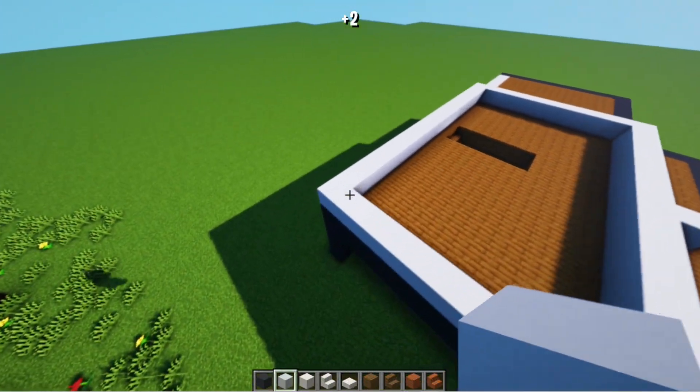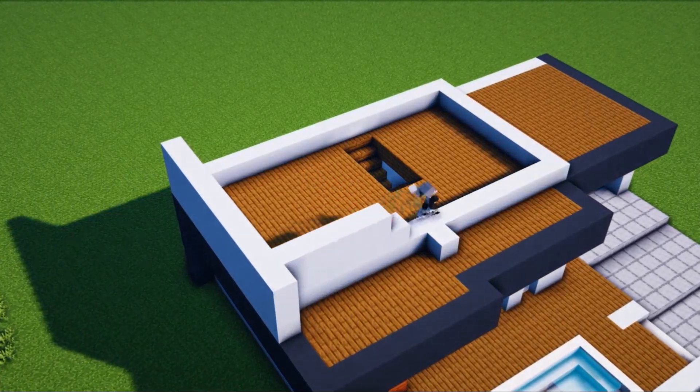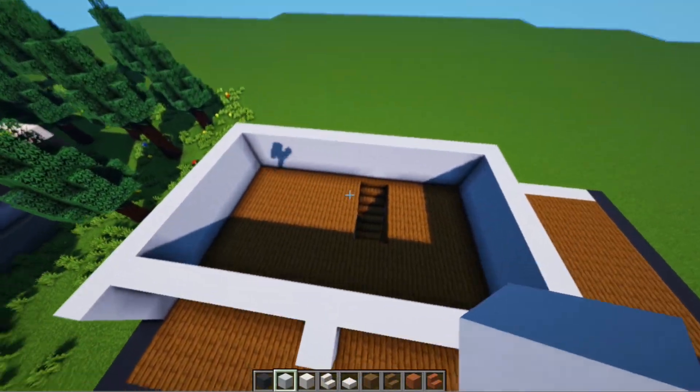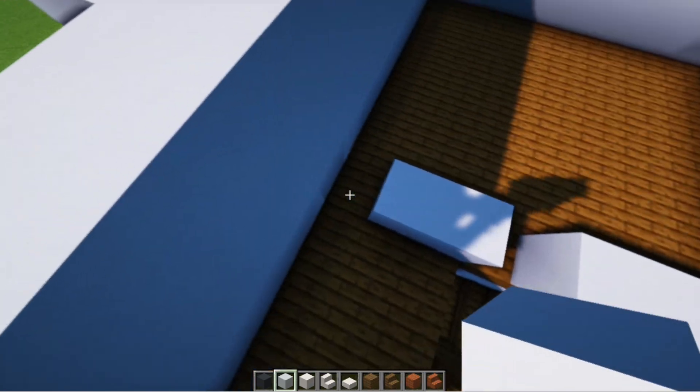Next you just raise all the patterns by 2 more blocks. Next here we will make a partition. Here you just connect it. Then we align it.